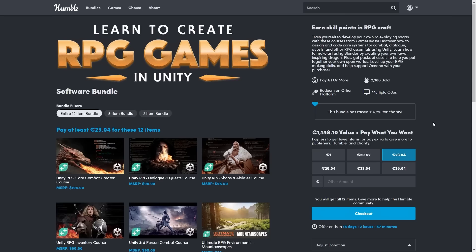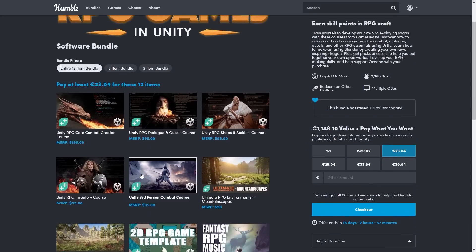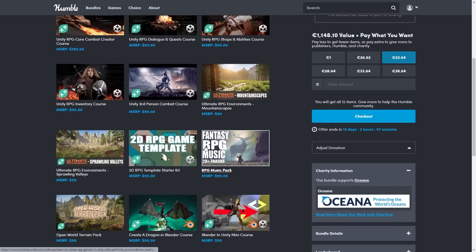Also right now there's a Humble Bundle with a bunch of Game Dev TV courses on making RPG elements. I remember going through the inventory course and I quite liked it — these courses are made using some really nice clean code. You can get the entire pack for just 25 bucks.